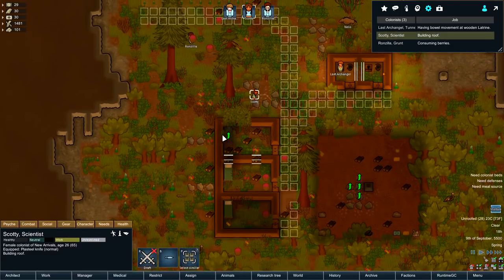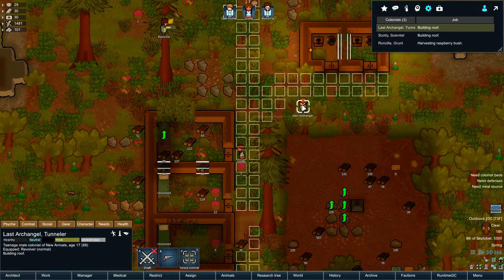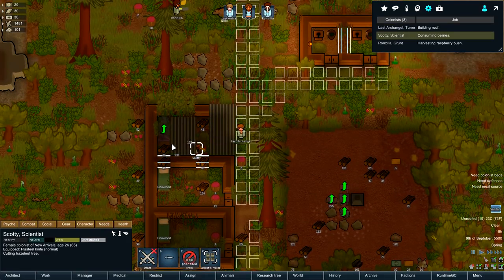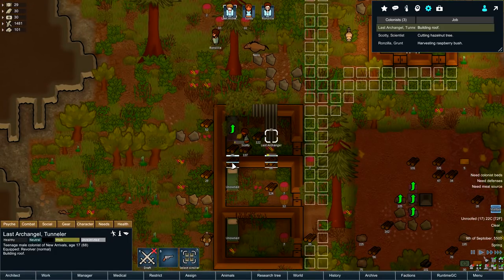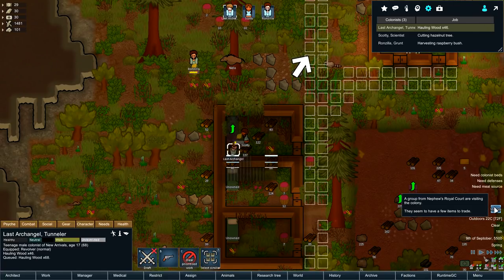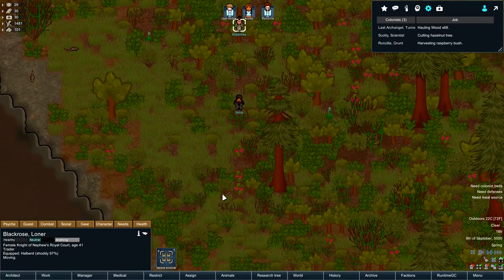Could be a lot worse. Scotty, what are you doing? Building a roof - okay. Archangel, building a roof - okay. As long as we get these beds done, I'll have you do the bed real quick before Archangel claims it, then work on the walls. Visitors though - nephew's royal court are visiting with items to trade.